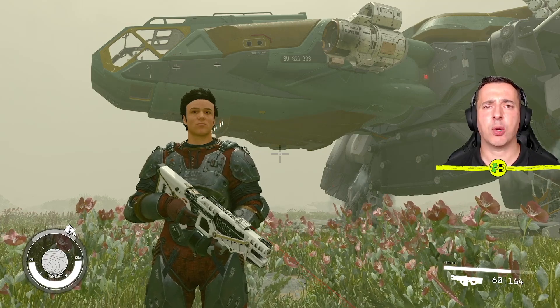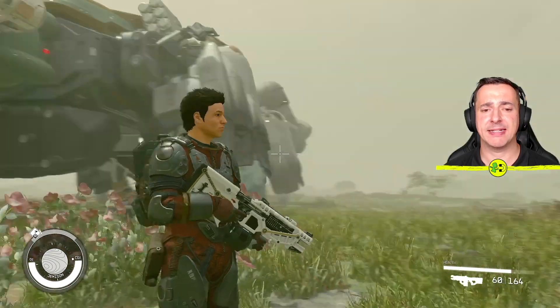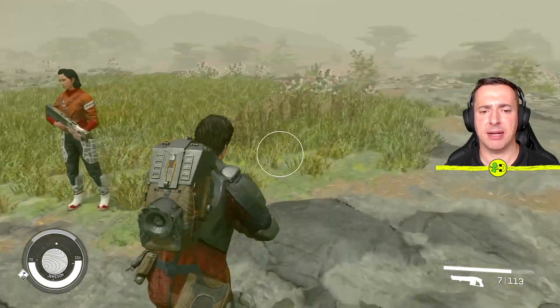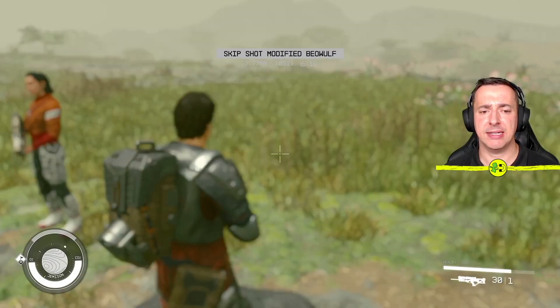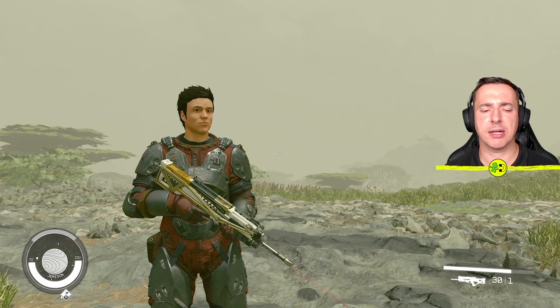Hey everyone, in this Starfield How to Quick Swap Weapons video, that's exactly what I'm going to show you. You can see I've got a weapon selected here. I can pick another one like this, and now I've got another weapon and I can go for another one like this and I've swapped again. So there you go — how am I doing it? How's that system all work?